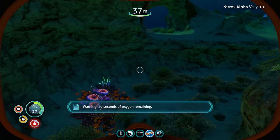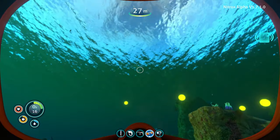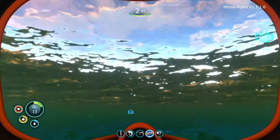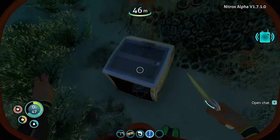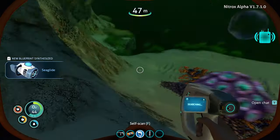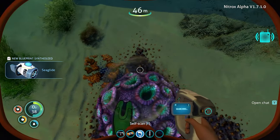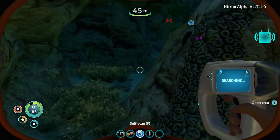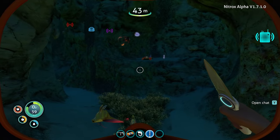30 seconds, let's try this out. Oh yeah. What's this? Oh, new blueprint: sea glide. That looks handy. On my way, chief.